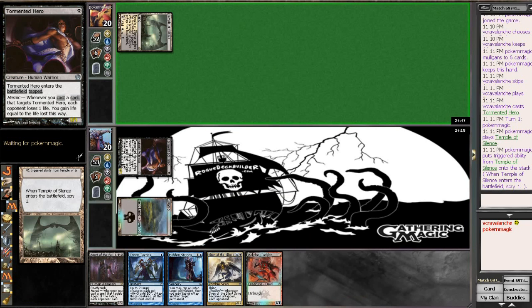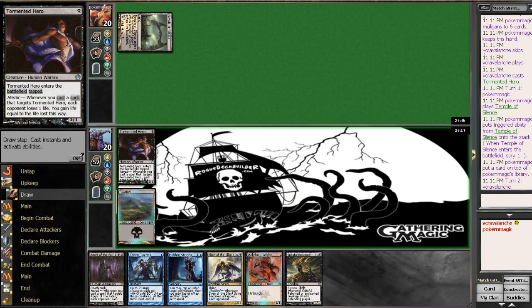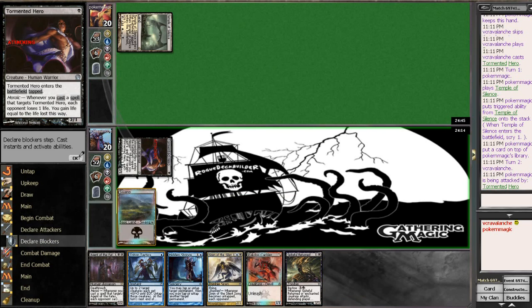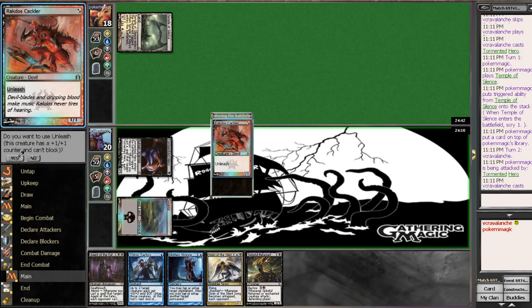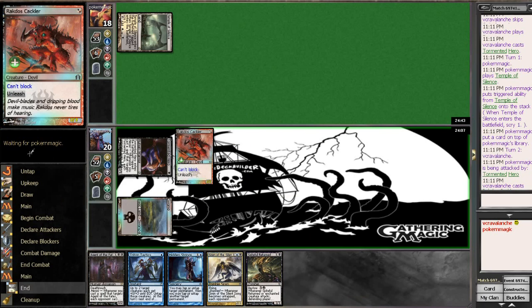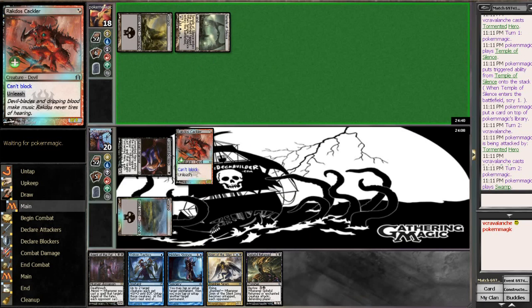A Temple of Silence — probably going to be Esper, Mono Black, or even the Orzhov version. We do not hit our land drop, but we have that juicy Spiteful Return that if we get another land we can actually cast. Hopefully it'll be a blue land so we have the Hidden Strings. We definitely need to hit that land the following turn. It looks to me like Mono Black.